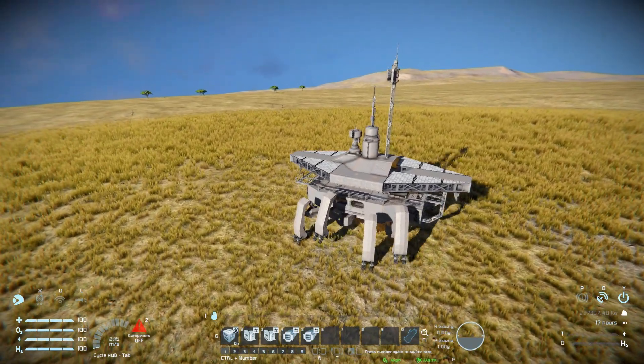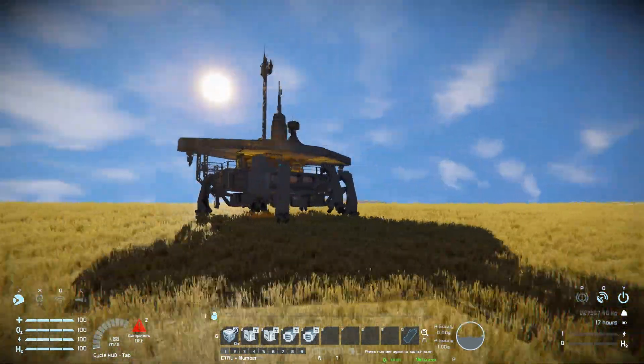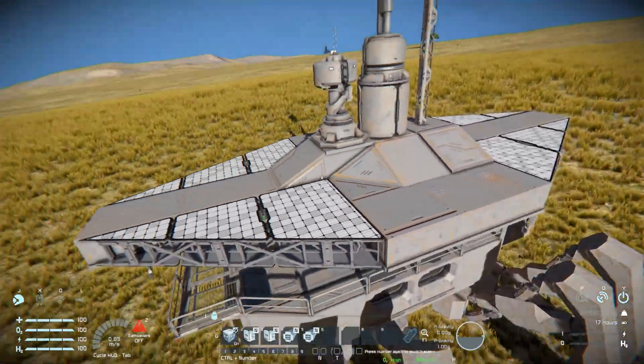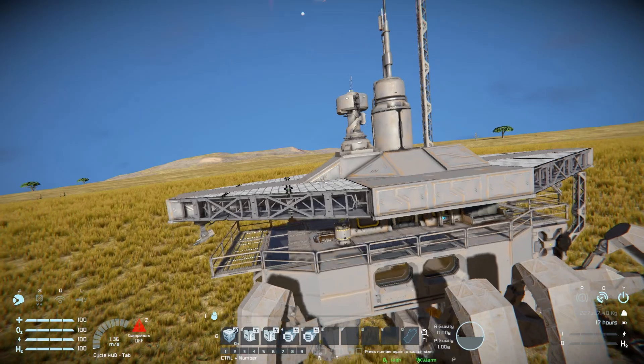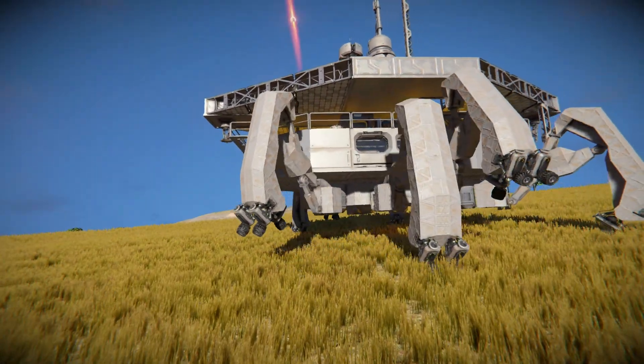It's incredibly slow, but it is still a good idea to make it slow especially because it's a base and will be carrying all of your important stuff. We'll use the free camera so you can see it moving all the way along the terrain. Hiding the HUD — there we are, just trudging along.